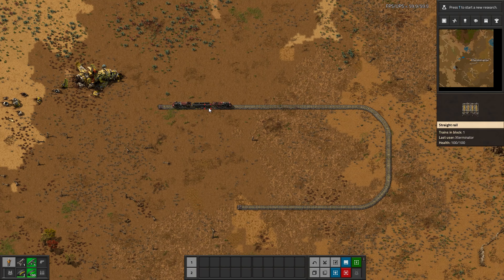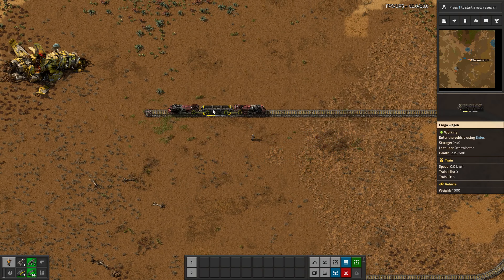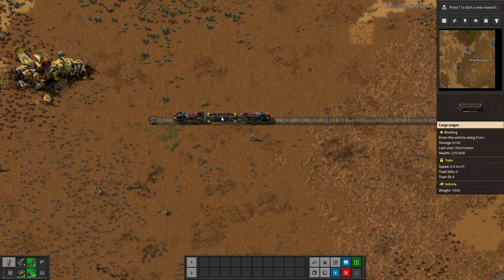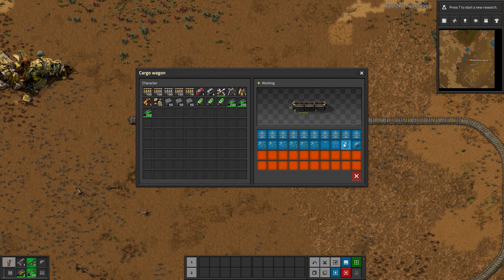For example, I've set filters in this cargo wagon. When I destroy it, it should automatically stop the train — I'm not sure if it'll stop the locomotive, but we'll see. And then it should retain these filters as well.